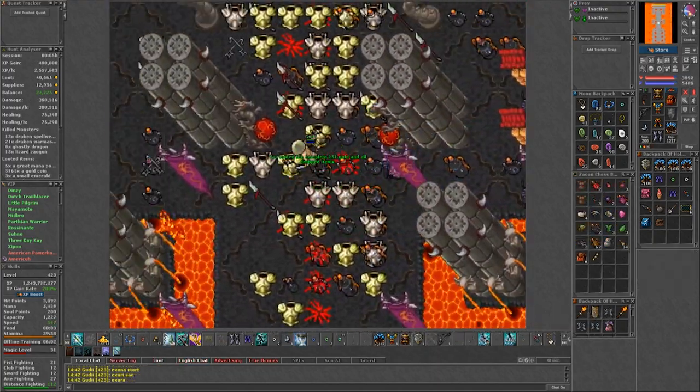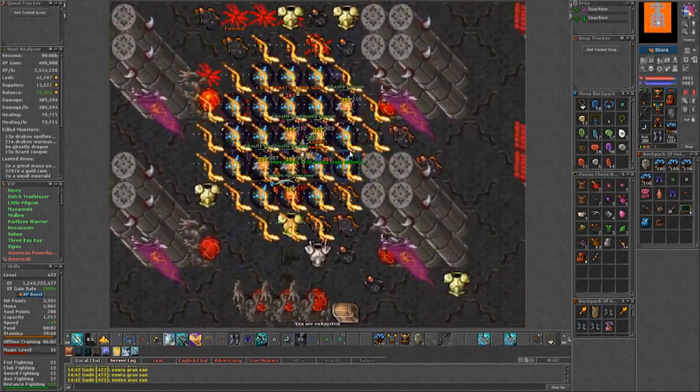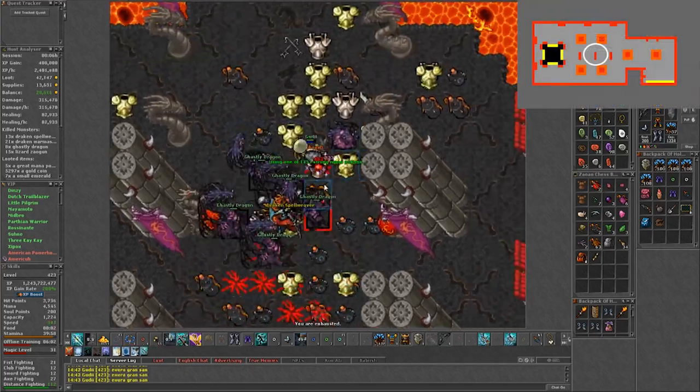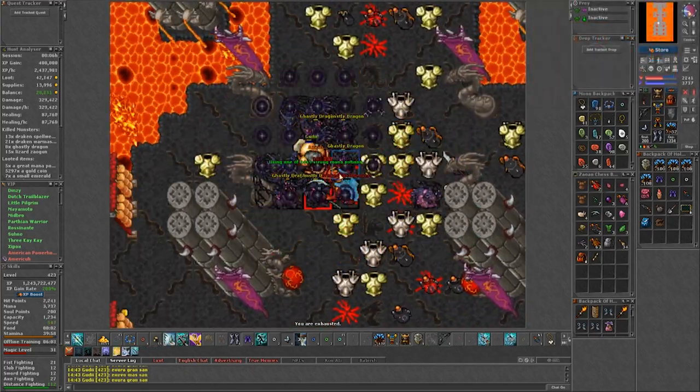After finishing the ghastly just go back to the dragons and repeat again. Keep in mind that the respawn will slow down to the point where the only rune you will be doing twice is the one right before the stairs to the ghastly, and it's likely there will only be enough monsters for 1 pull.